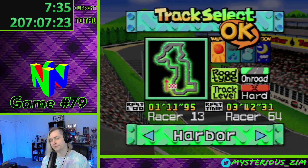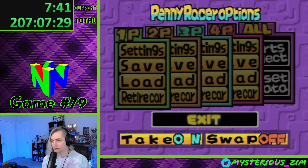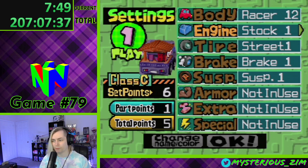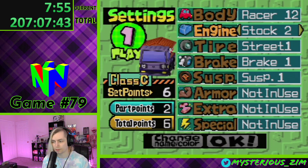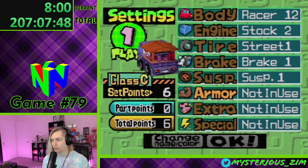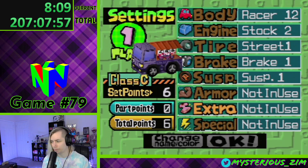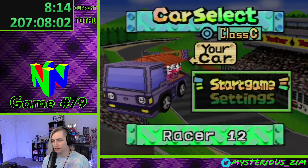Harbor. We'll just go through all the tracks. Hold on. Violation — okay. So I can't have more than six points. I need to bump up my engine, I guess. Tire, brakes, suspension, armor. No extra special — spin! That's it? Just spin power? I can't take it because I can't use any more points. I'd rather have more speed.